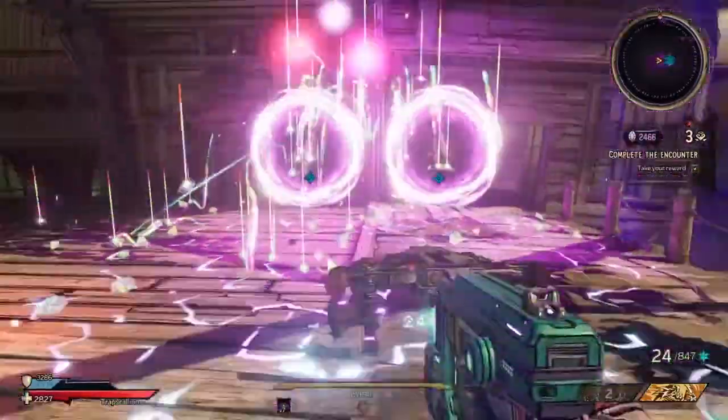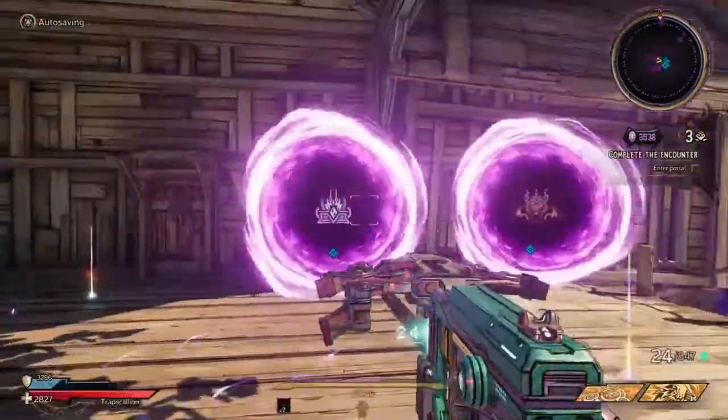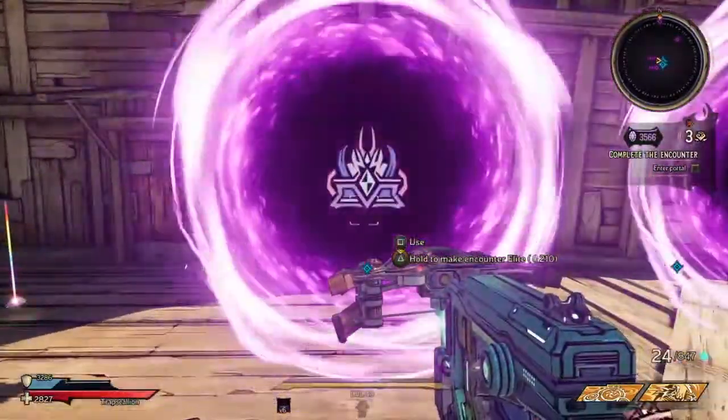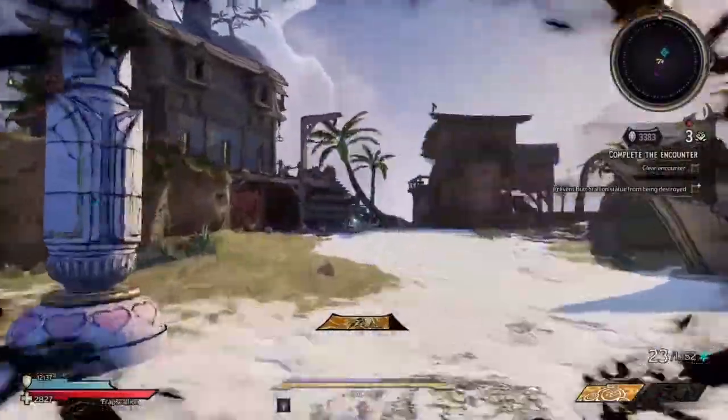No aspects in the mini boss room. It's the crystal or the Dragon Lord — I'll just take the crystal since that's gonna be more crystals. So the sea area — we have to defend the Butt Stallion.